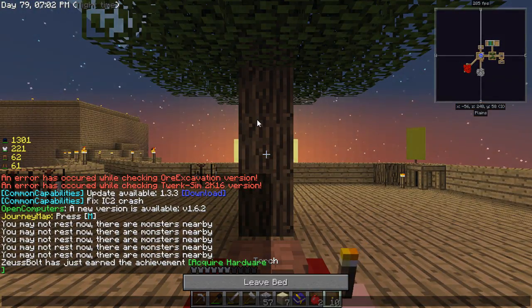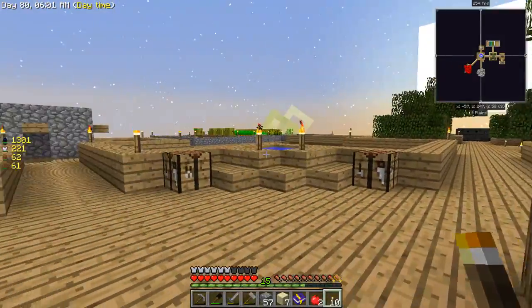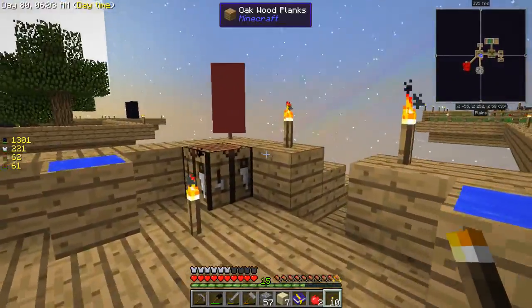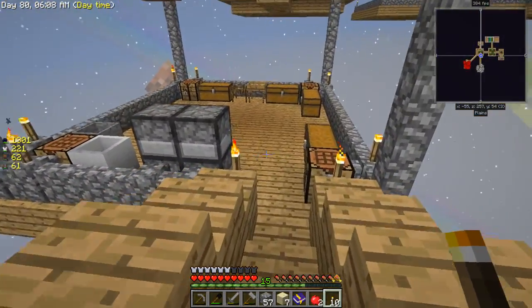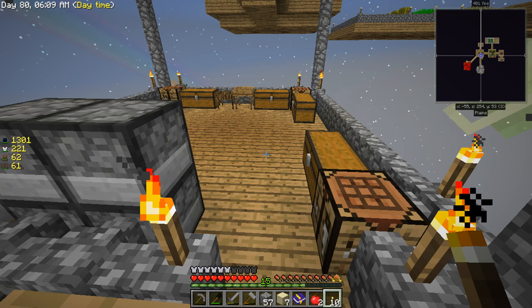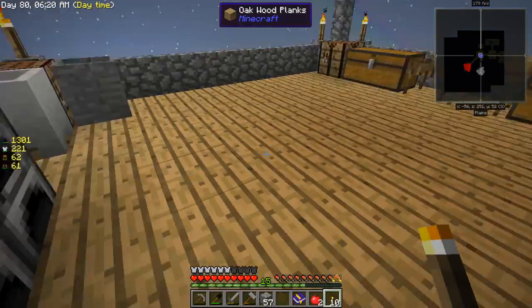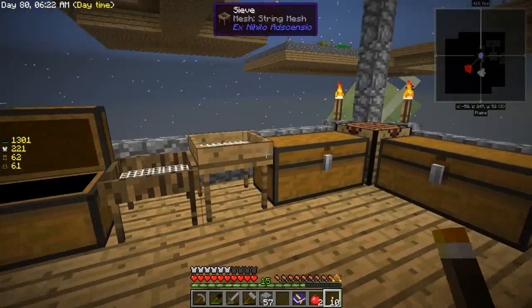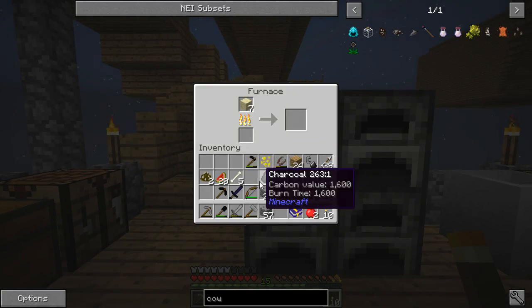I have to place some more torches, apparently - that's kind of annoying. Please stop lagging. It said Minecraft was not responding, so I was in a little bit of a panic there. I guess we're good. I better put this gold ore piece back in there. Oh, we have cactus seeds, so we can make cactus - now that's what I'm talking about.